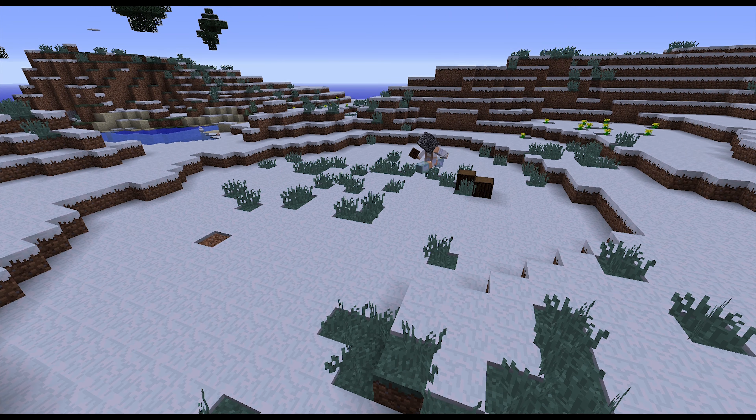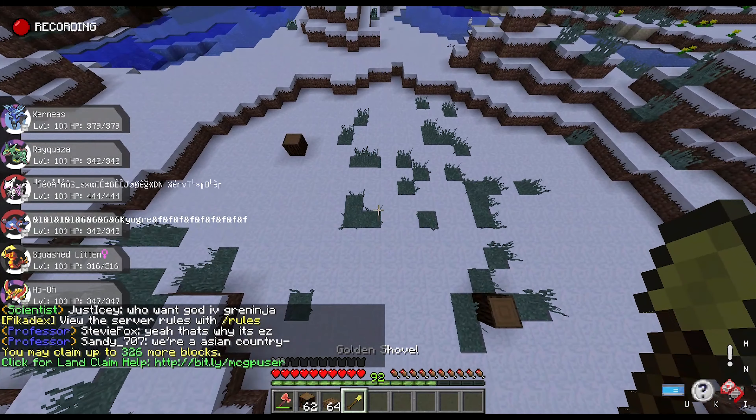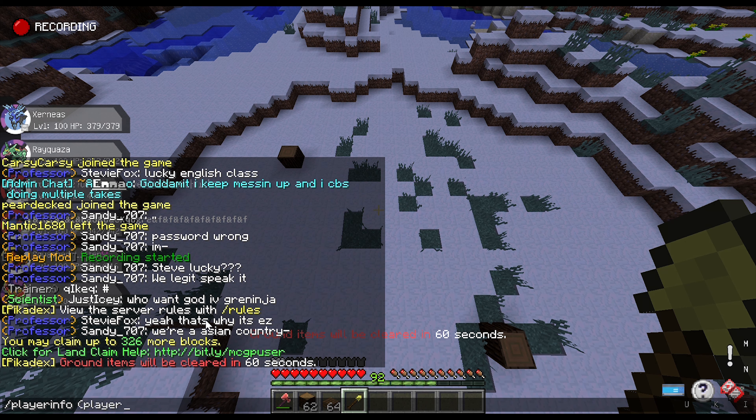So say if you want to claim from about this block to this block and protect every block inside this claim, you're going to get a gold shovel. You can see how many claim blocks you have by holding a gold shovel — it'll say here you have 326 claim blocks available.